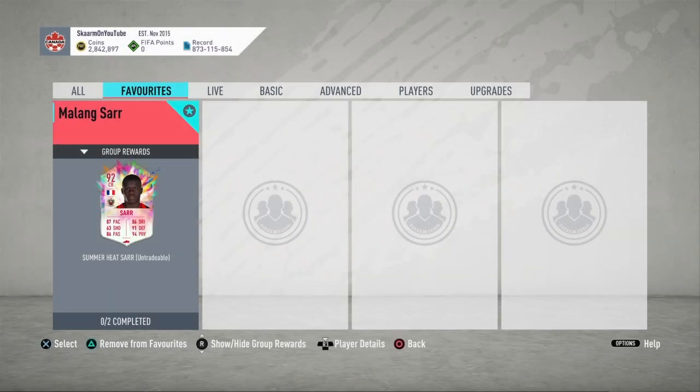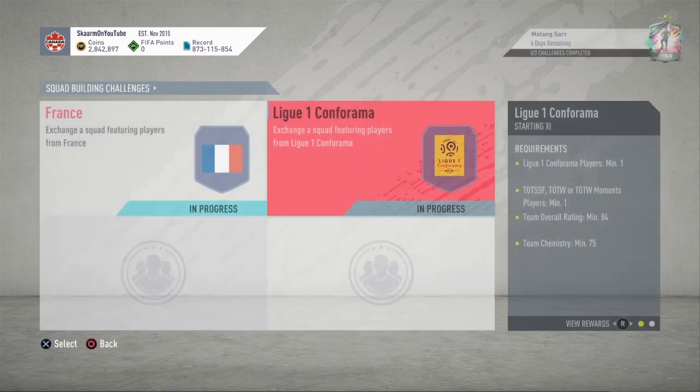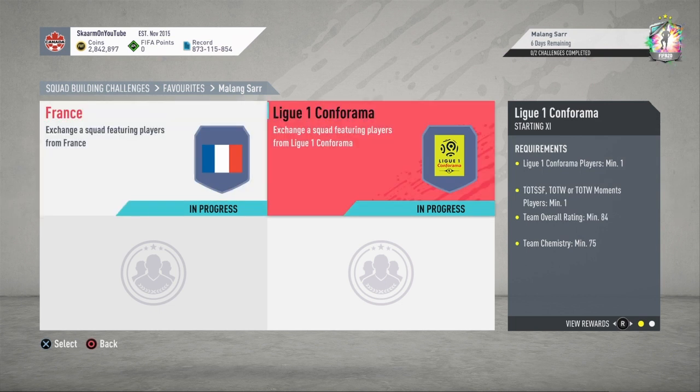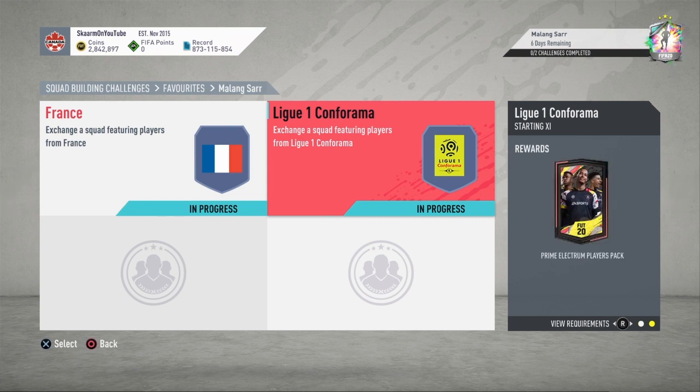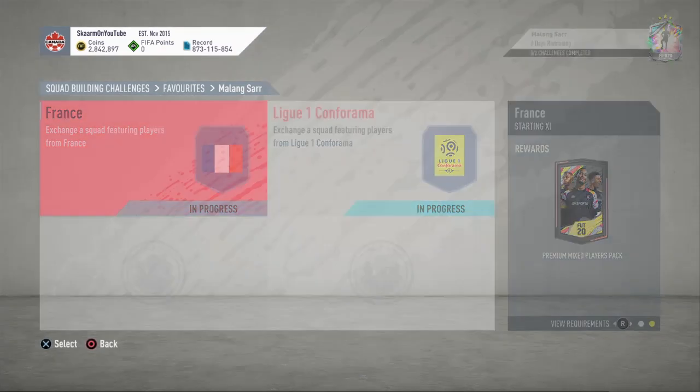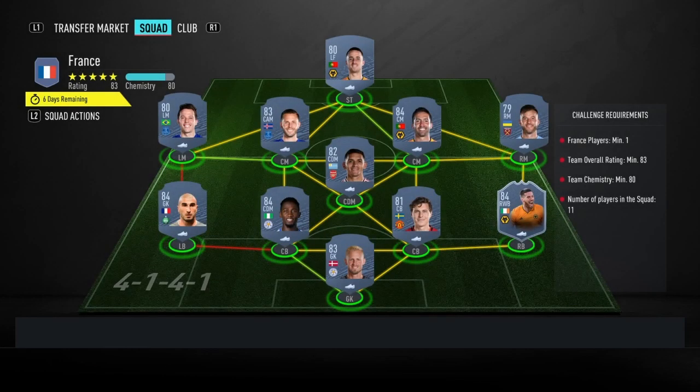Looking at the SBC itself, this is going to cost you 130,000 coins to complete. The France section will cost you 52,000 coins and the League One section will cost you 78,000 coins to complete. You do get two packs in return, though the packs are not very good.